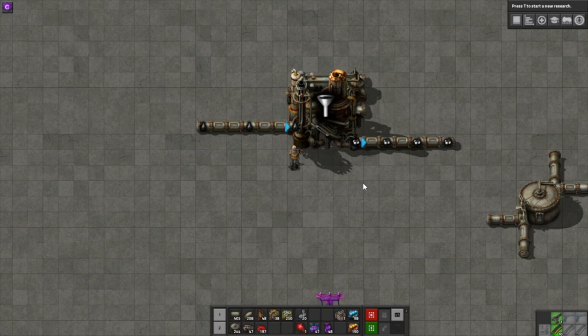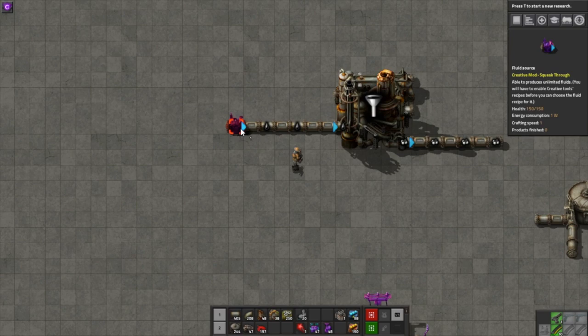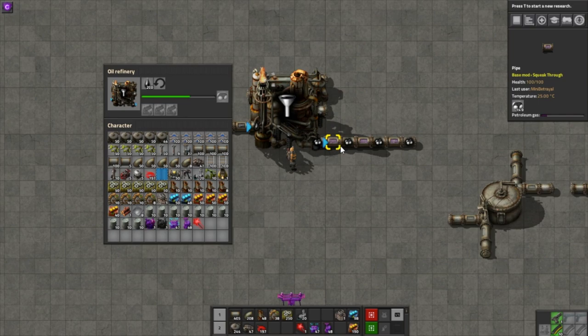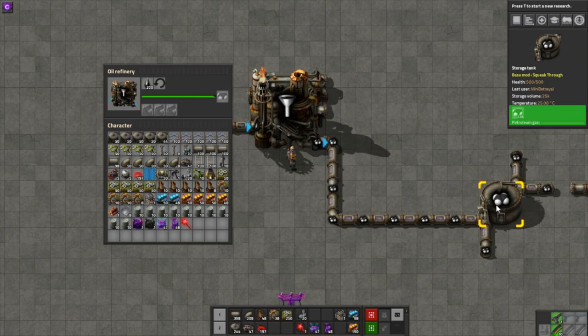To actually get this working, we need to connect it to some crude oil and give the output somewhere to go — ordinarily a pipe leading to your crude oil storage tank, or where a train might drop off crude oil. With crude oil connected, the refinery turns it into petroleum gas, which flows into the output pipe. If there isn't enough room for the petrol to exit the refinery, it will back up, just like an assembling machine, and if it backs up too much the building will stop working. Let's connect the output to a tank so the petrol has somewhere to go — now with each refinery cycle, more petrol flows into the storage tank.